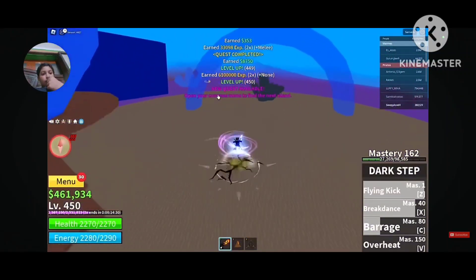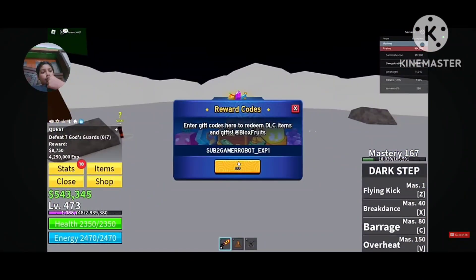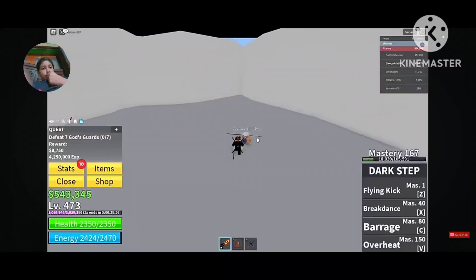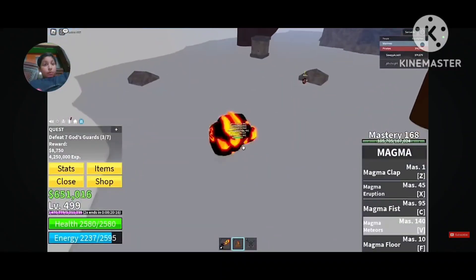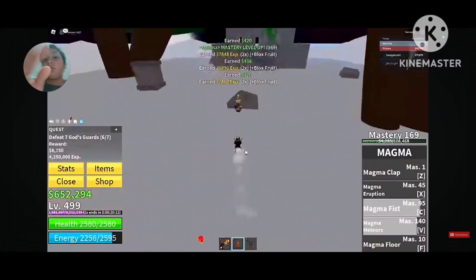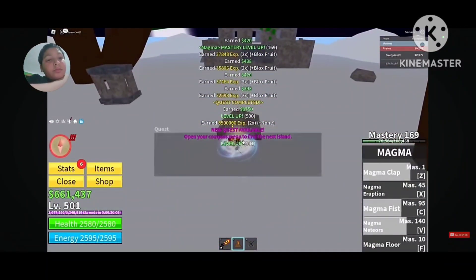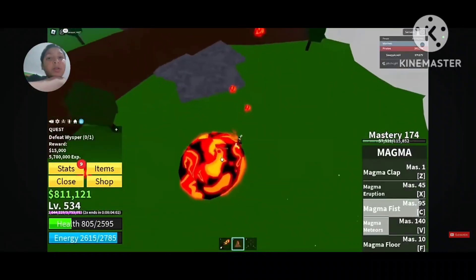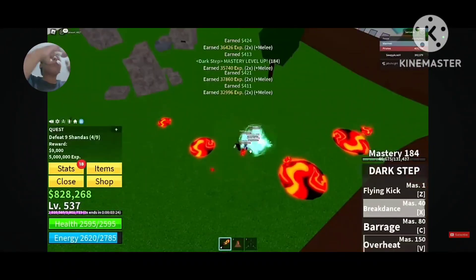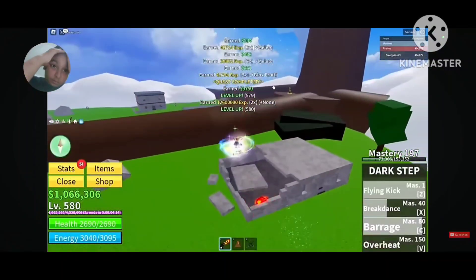They reached level 450 and headed again to the upper Skylands. This is God's Guard — the mobs are decent to farm and not too spread out, and they respawn fast. If you're using a 2x XP code, he recommends staying here to level up fast. After leveling up to 530 he defeated the boss Whisper and continued grinding in Shandaz for remaining levels until 580.